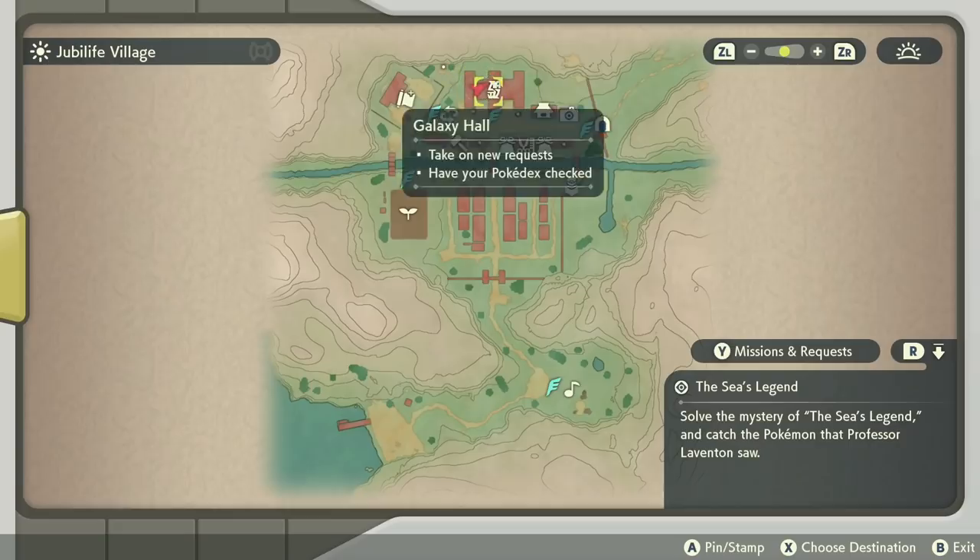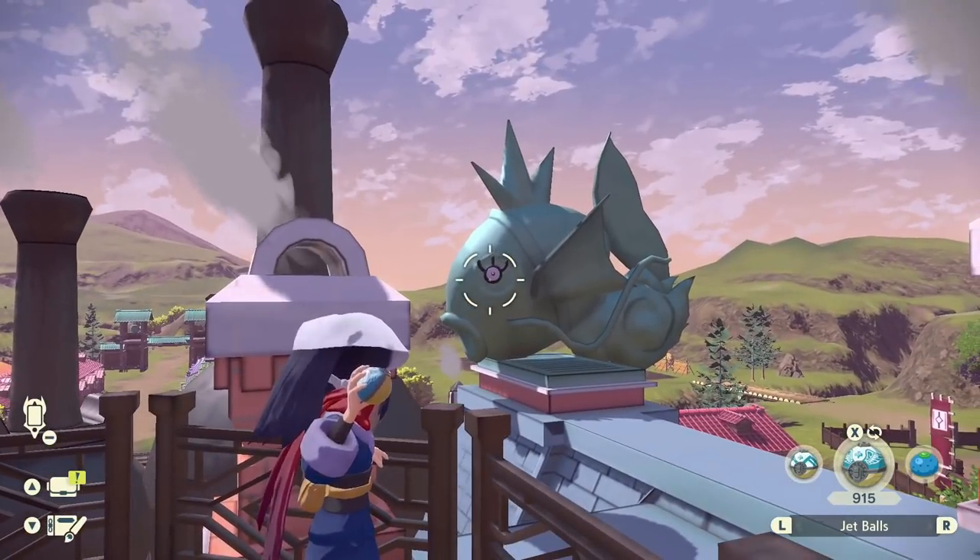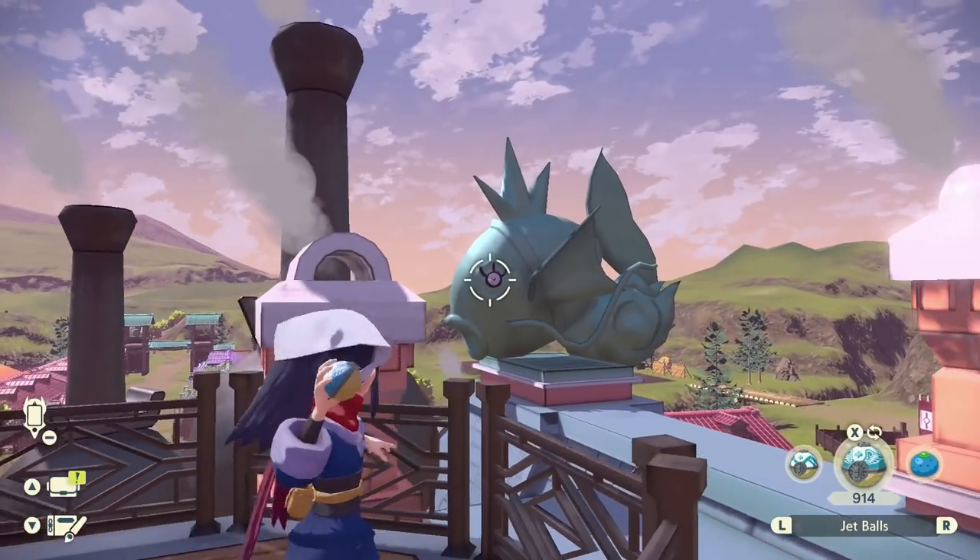And I'm going to show you what the reward is at the end as well. Starting in Jubilife, if you go out to the balcony on top of the Galaxy building, you'll be able to find an Unown right on the eye of the Magikarp statue.